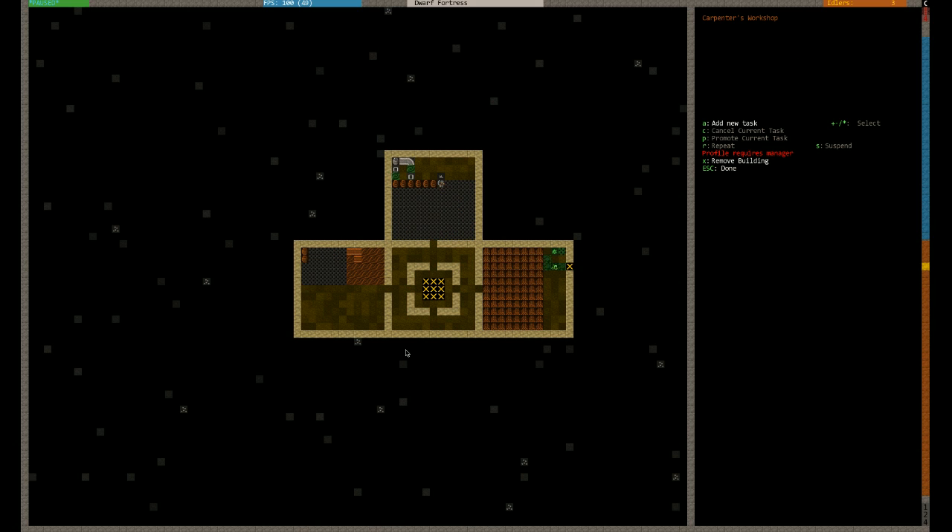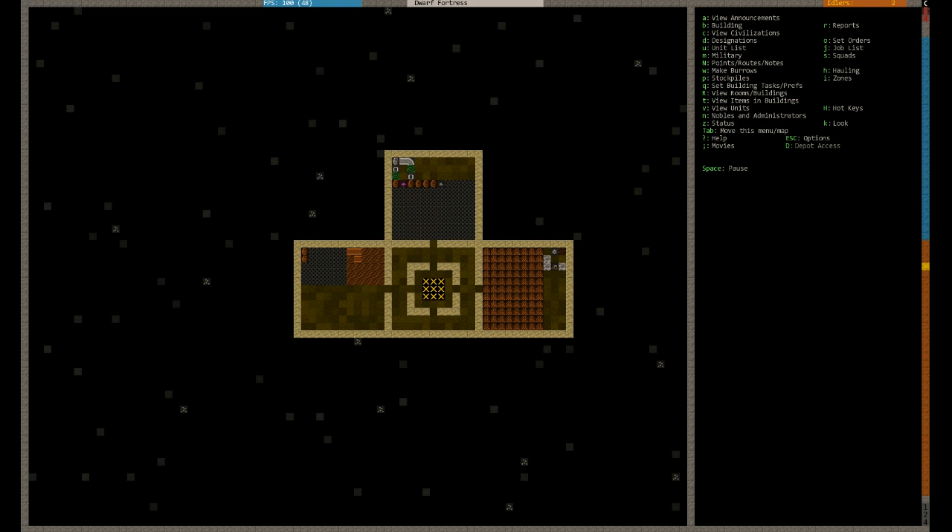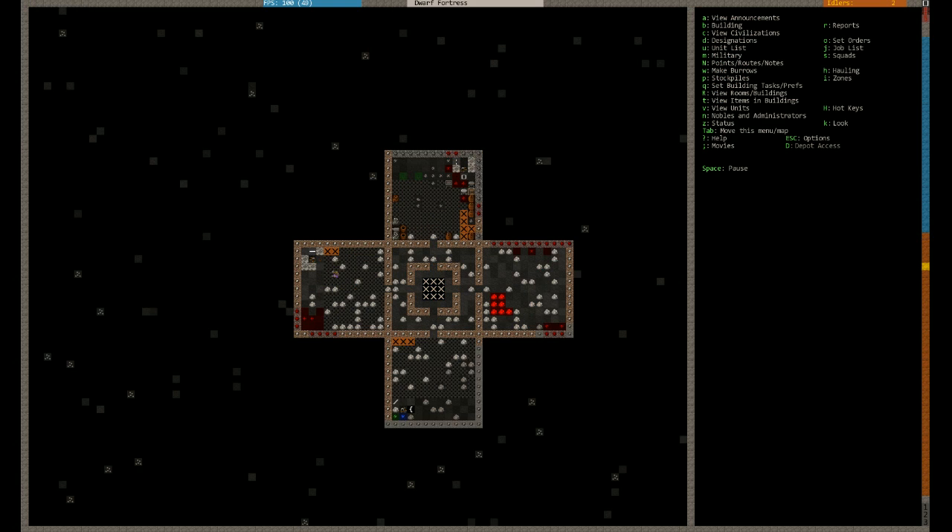So that's a simple case. Go to the carpenter's workshop, press A and then you want beds. So they're just B. We just want a bunch of beds. We'll just get that bed set out. We need all our guys to be sleeping properly. Make them comfier, make them happier, etc.